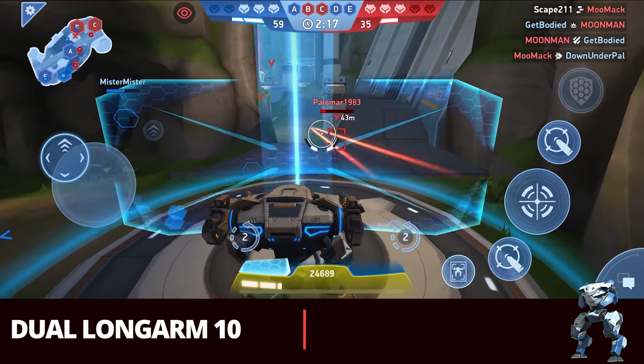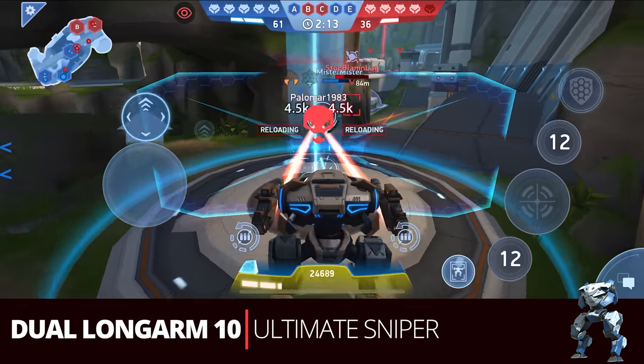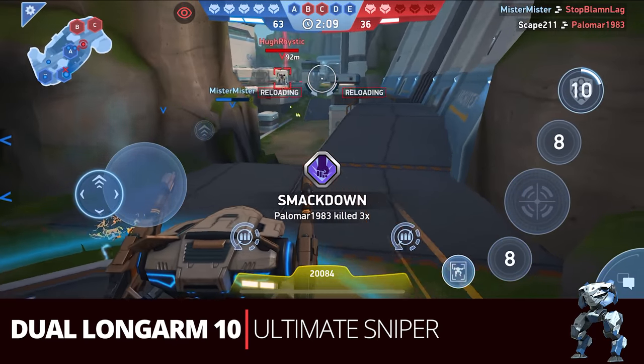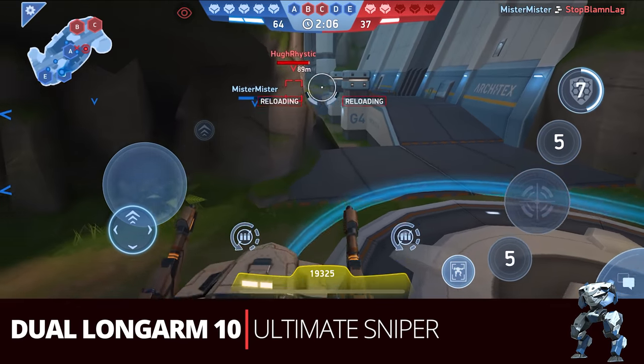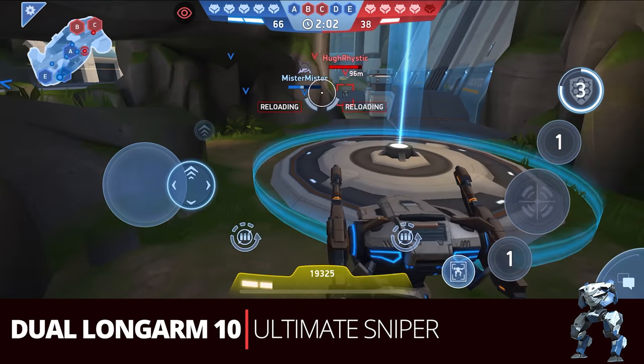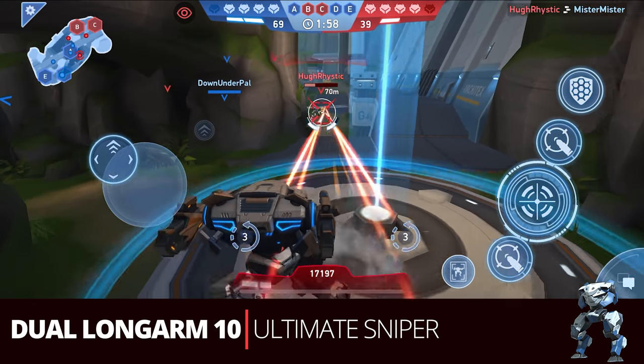Going back to our Long Arm builds, this is the dual Long Arm 10 — the ultimate sniper. As a pure sniper build, this is one of the best for Ares. You want to engage at range and keep your shield up just like before, but you can actually engage people a little closer because the dual 10s are outputting decent damage for light and medium sized targets.